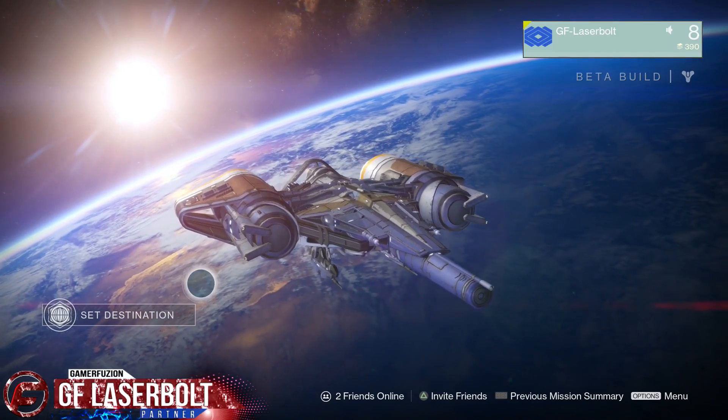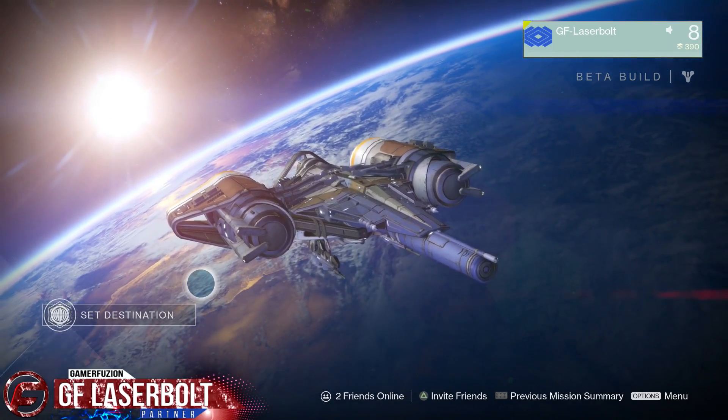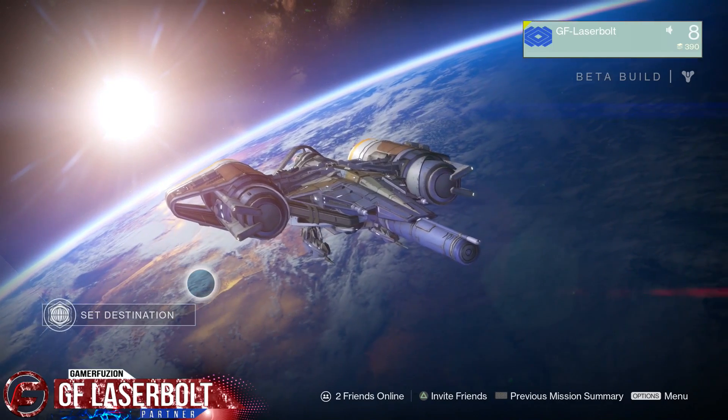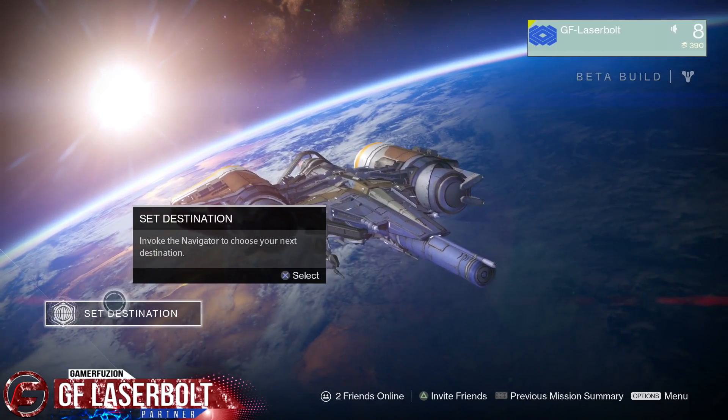Another way that you're able to collect spin metal is that you can also collect it once you defeat an enemy — the spin metal will automatically appear or show up. So what can you do with it, or where do you go to use it?